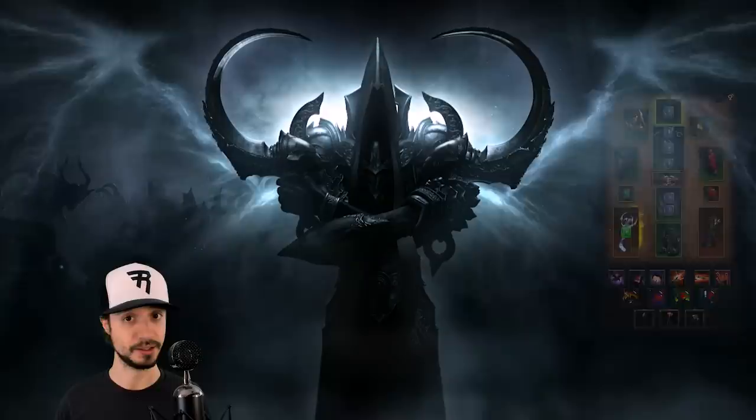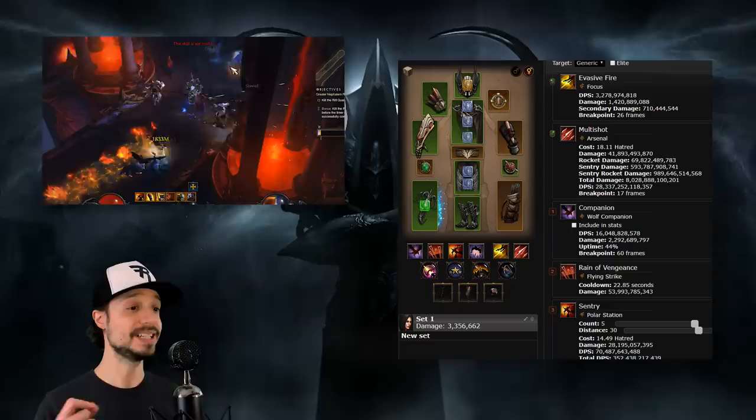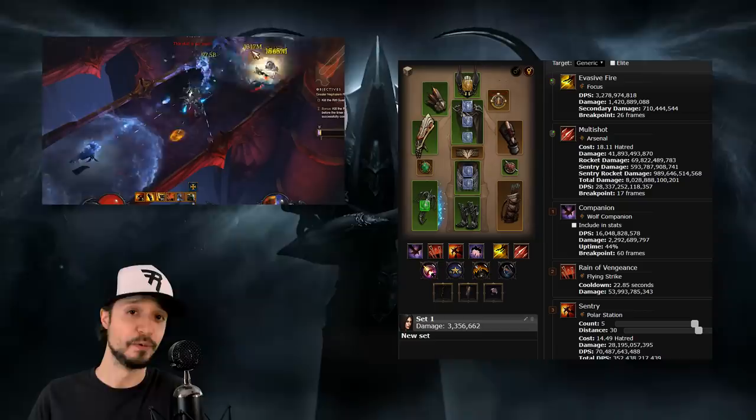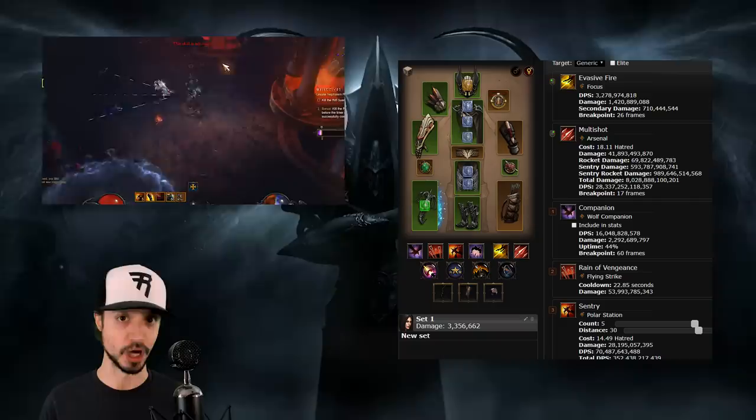Another Demon Hunter build that can benefit from Season 20 is the N6M4 build. That 6-piece Natalya's, 4-piece Marauder can now squeeze into the cube a Yang's Recurve and a Dead Man's Legacy, while also having a Bombardier's Rucksack equipped. This allows us to run a multi-shot N6M4 build — a tremendous damage buff for the N6M4 build, while also changing it from a historically cluster arrow based build into a multi-shot based build, given we can stack these two damage items.